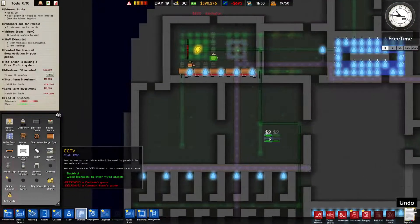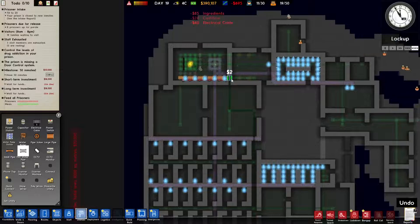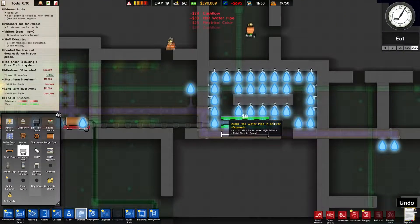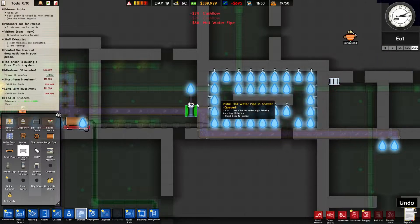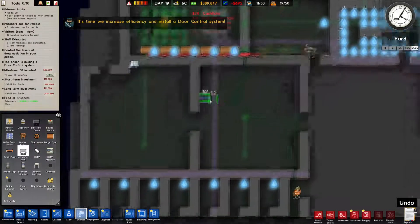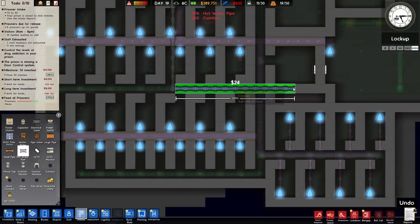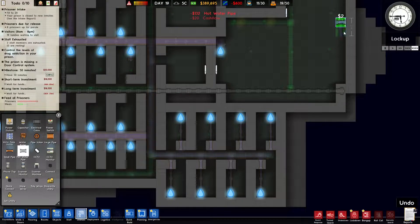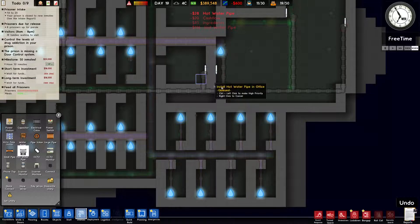Now we're going to hook all those up. This is going to go in two directions. We can also do hot water for things like all of the showers, which tends to be a good idea. I realize this is not going to be the most efficient setup — before anybody says anything about that, I am aware. We'll have to run another pipe through there, and probably run this up here and then through the yard.